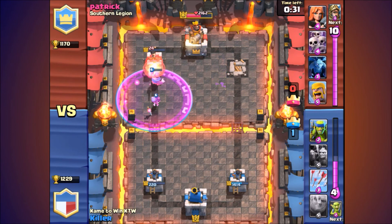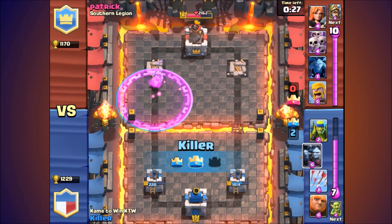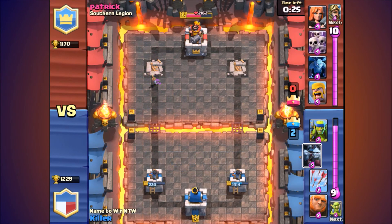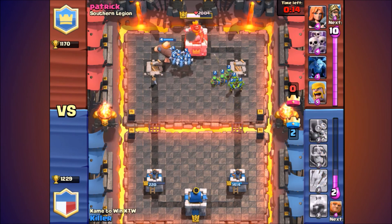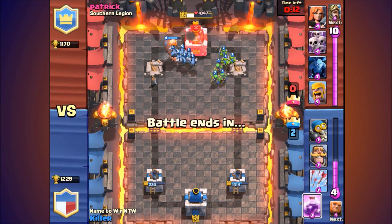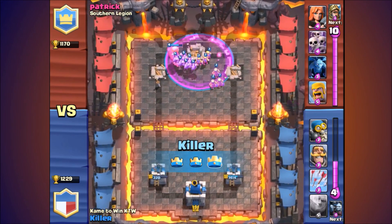I rage my Bomber and I rage my Knight — I keep mixing them up. Alright, his King Tower stands alone. We both have 10 elixir. I dropped my Giant down, my Minion Horde, my Goblins, my Spear Goblins, and I raged them up. He just couldn't handle it — and he got wrecked.